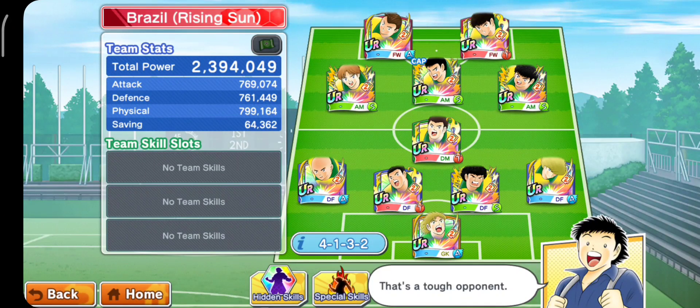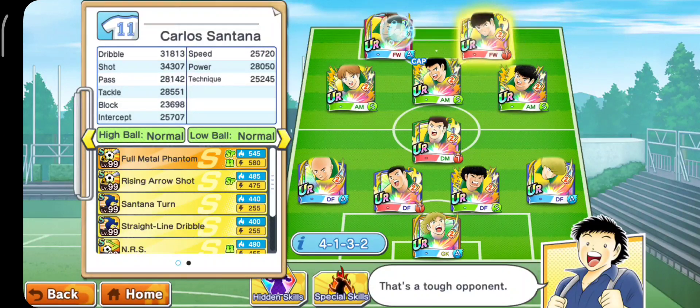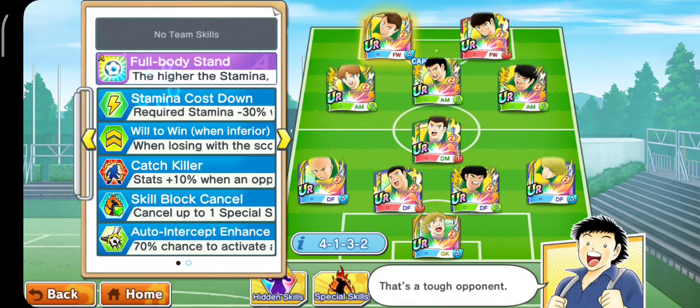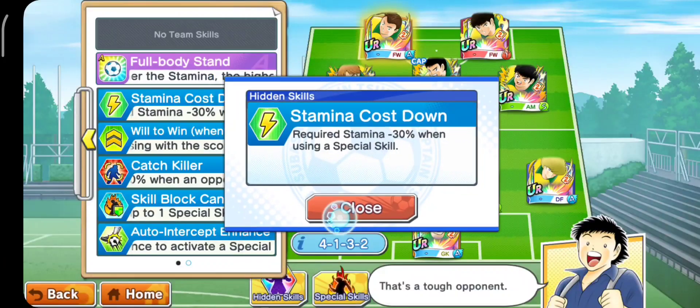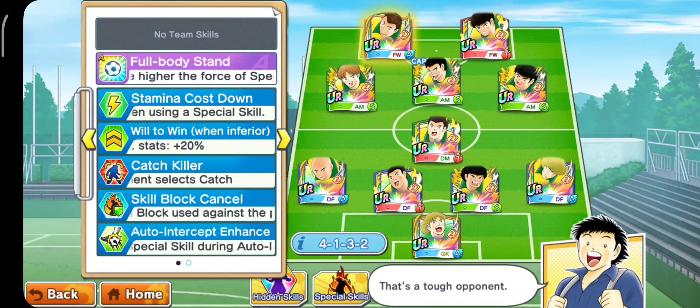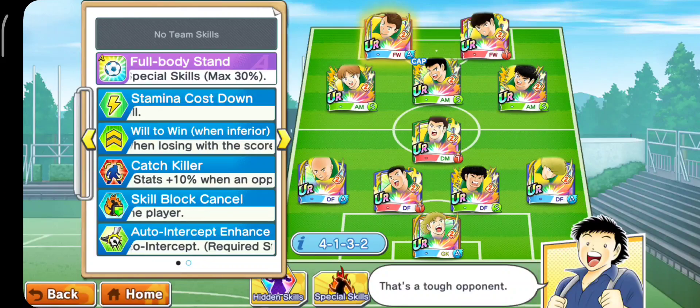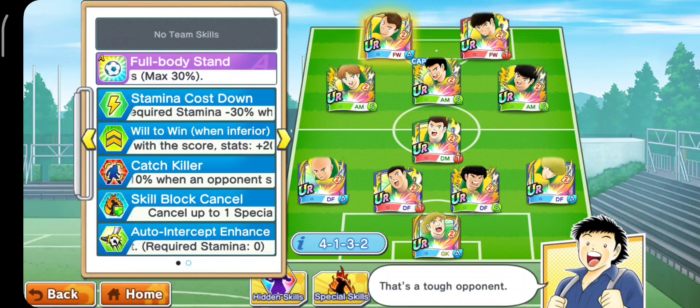Jadi disini gue menerima sedikit info dari orang-orang juga. Mungkin dari kalian semua akan cukup mudah, karena kalian sudah tahu cara menggolkan Salinas — yang penting adalah shield dan pakai low ball dan FW. Yang jadi masalah ternyata adalah Natureza-nya. Selain statnya yang bagong banget, FBS 30%, stamina cost down 30%, dan juga will to win — ketika kalian sudah nyetak goal, dia bakal jadi lebih kuat 20%. Itu yang sakit jujur aja. Tapi ada tapinya — apakah ada cara untuk mengatasi itu? Ada.